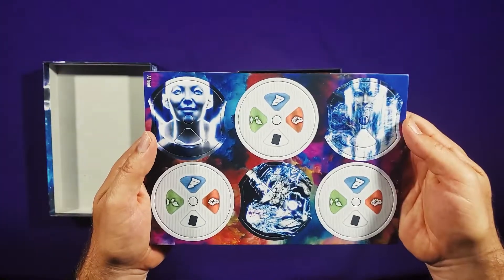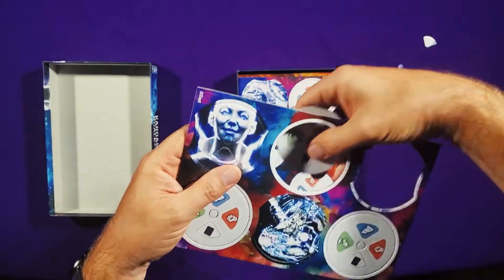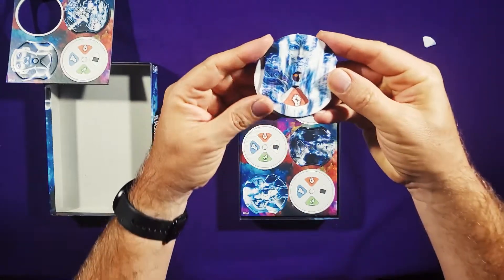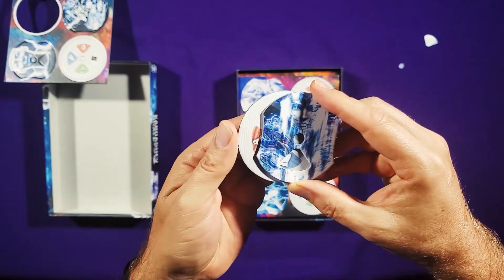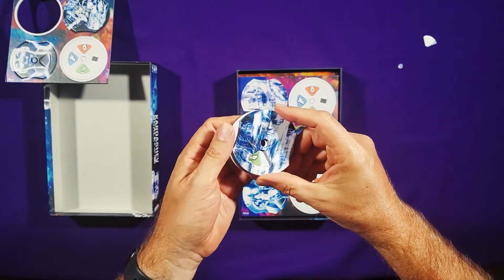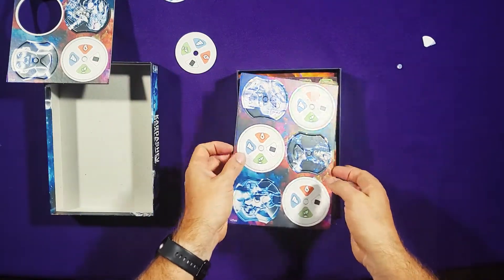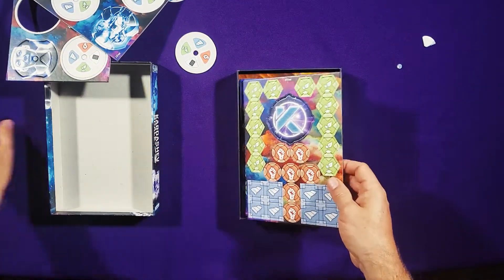So we've got these punch-outs — there should be six of them. Let me punch one of these out real quick. This allows you to, when you're doing the summit, choose which resource type you want to collect or this action to get an advancement card. Those are nice thick cardboard — I think those will make pretty good dials. The thing that holds them together is in here somewhere.